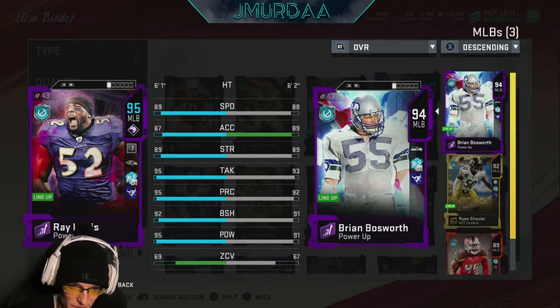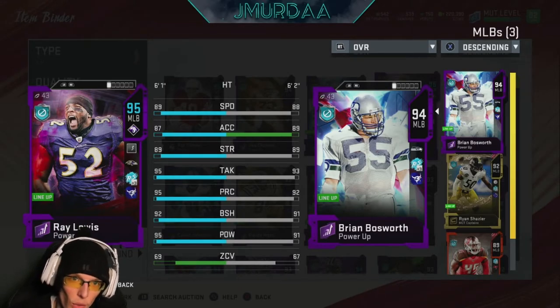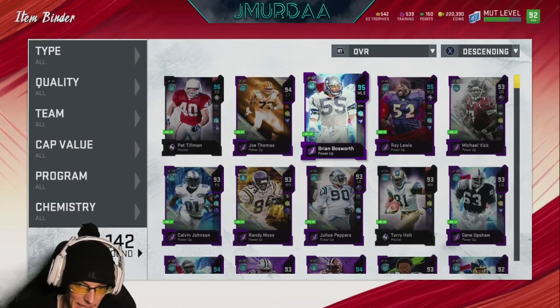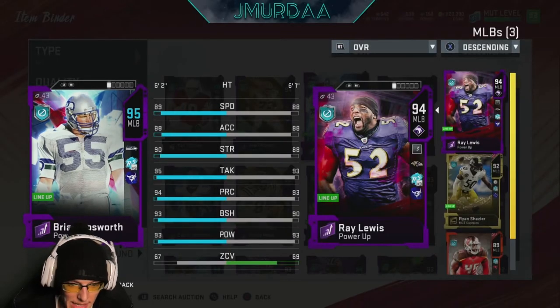Height-wise Lewis is 6'1", Bosworth is 6'2" — almost the same cards. Even their jersey numbers are only three off: 52 on Lewis, 55 on Bosworth. Anyway, let's look at Brian Bosworth powered up — you're going to see that their stats are scary identical. I took pictures of both of them powered up and they really are scary identical.